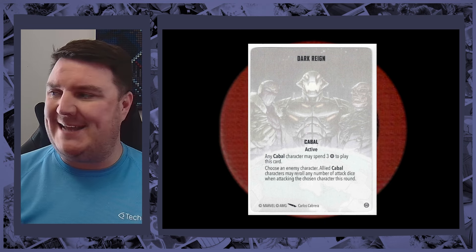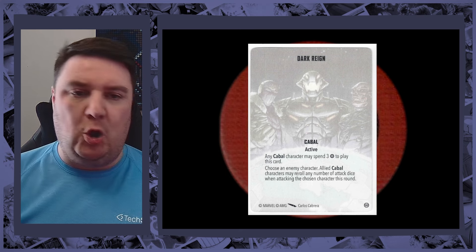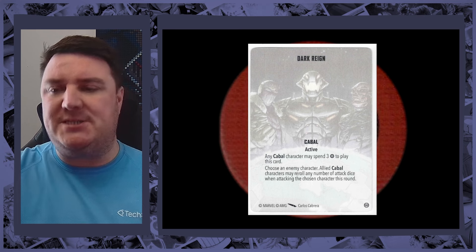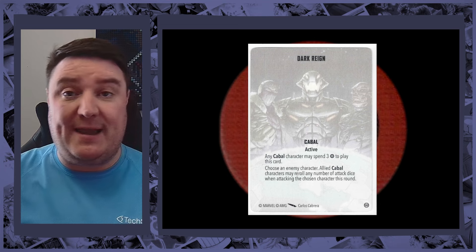Especially if you're coming up against a big threat you really want to take down — maybe they're holding objective tokens, or you're facing a Hulk destroying everybody. Dark Rain is a really nice way of making sure you've got a much better chance of taking that character down.